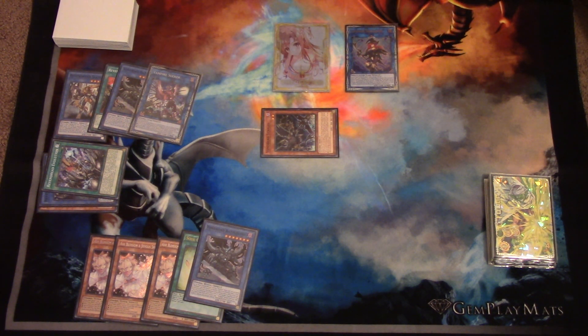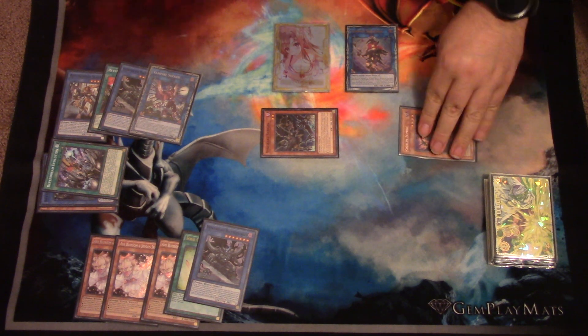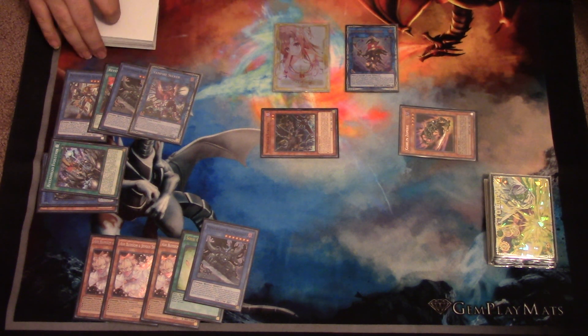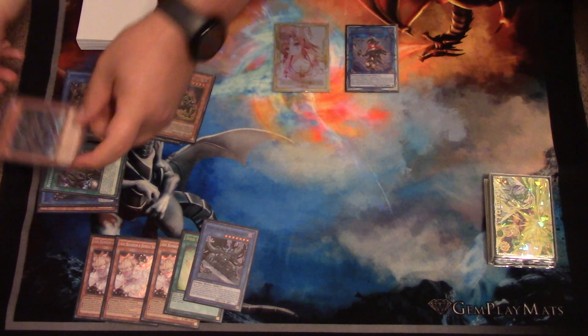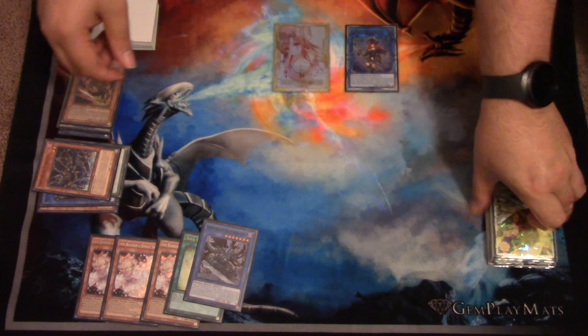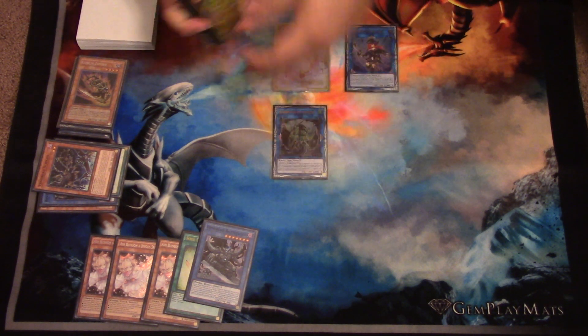From here in the combo string, you're going to use Summon Sorceress's effect to target the Sturges, and that's going to summon the Goblin Zombie that you play in your deck. Now from here, you're going to link off the Goblin Zombie and the Sturges. Note that Sturges does get banished since it was summoned by its own effect. And that is going to let you Link Summon for a Goblin Zombie.